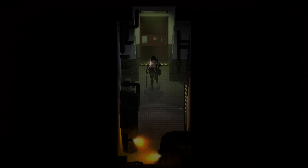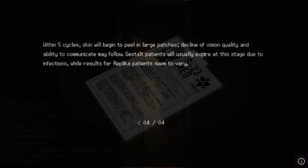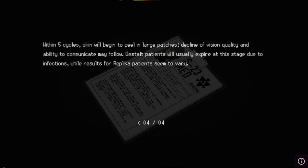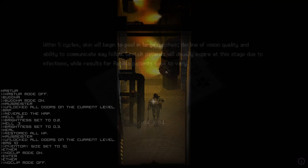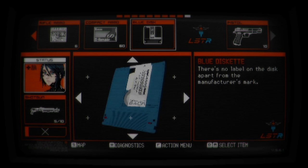Strong cognitive decline within the first cycle, along with aphasia and purpura. Within five cycles, skin will begin to peel in large patches. Decline of vision quality and ability to communicate may follow. Gestalt patients will usually expire at this stage due to infection, while results for replica patients do seem to vary.